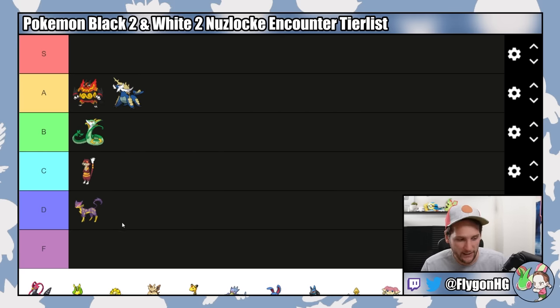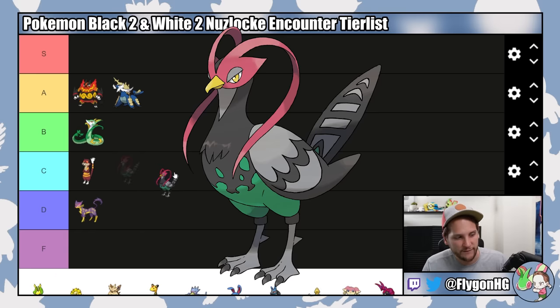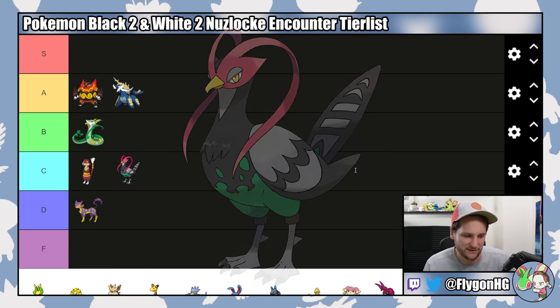Speaking of not great Pokemon, Route 20 has Unfeasant. People love to say Unfeasant is actually good because of Super Luck, but it's very unreliable. It's cool to have Super Luck and Scope Lens, but it's just too weak for that to actually matter. I would much rather have a Pokemon that does the same damage without relying on a 25% chance of critting. It's C tier because it's pretty solid into Brycen, so if you got Samurott you may want to try to get Pidove so you have something. It does give you a Ground immunity for Clay, so it's not horrible, but this Pokemon is kind of lacking.